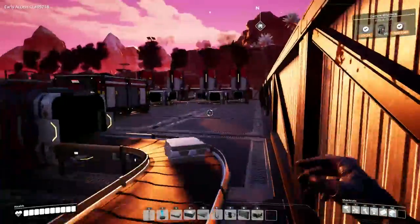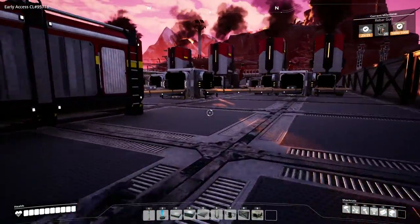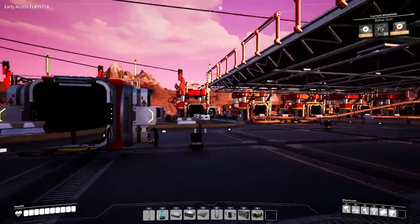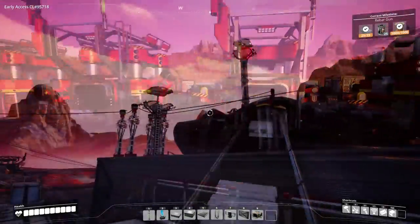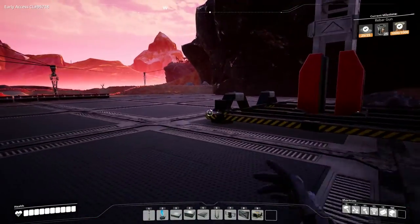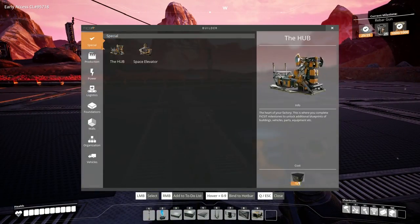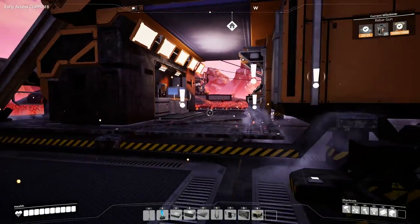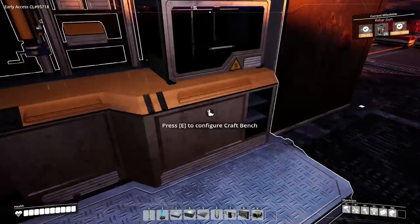So what is Satisfactory? I think the best way to describe it is that it's a 3D Factorio. If you don't know what Factorio is, Factorio is a factory builder from the top-down perspective where you can place factories and conveyor belts to connect different elements, to create different things, to create even more things. It's all about efficiency and creativity.